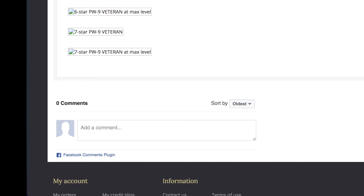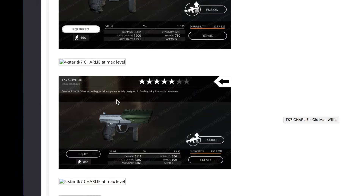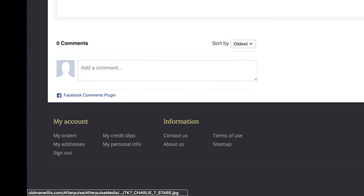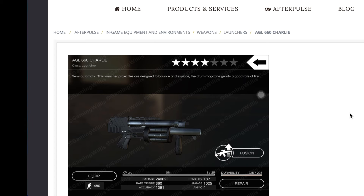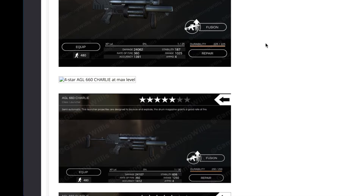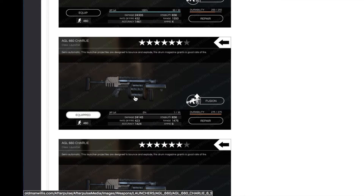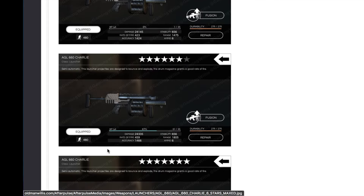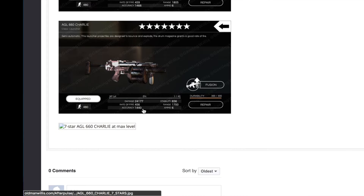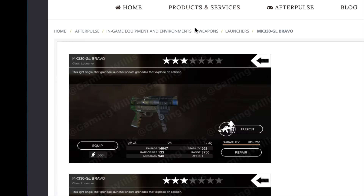Lastly a newer gun — the TK7 Charlie. I'll be adding all these pictures but we only got the four star and five star right now. On to the launchers — AGL 660 Charlie weapon, four stars and higher. Got the four star, five star, five star maxed, six stars, six stars almost maxed — I'm sure someone's got that screenshot out there. We got the seven star and seven star maxed will be coming soon. Stats-wise I'm not going to make one myself for a long time.